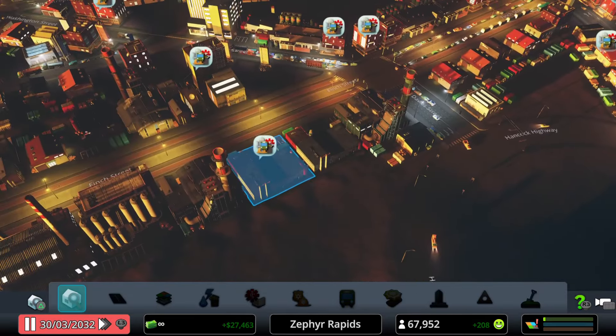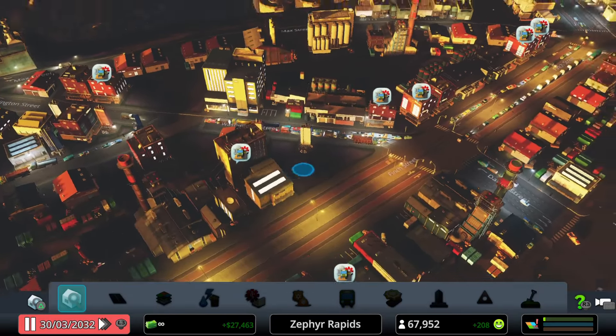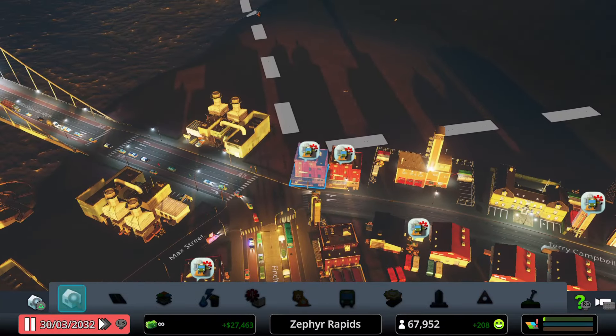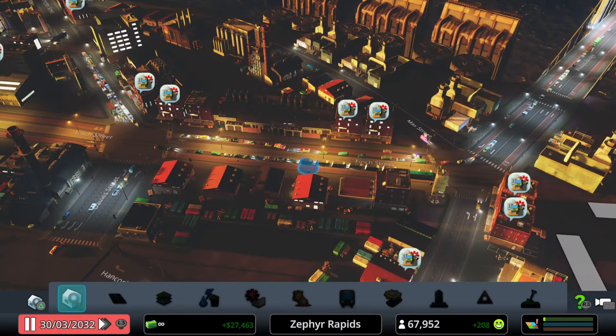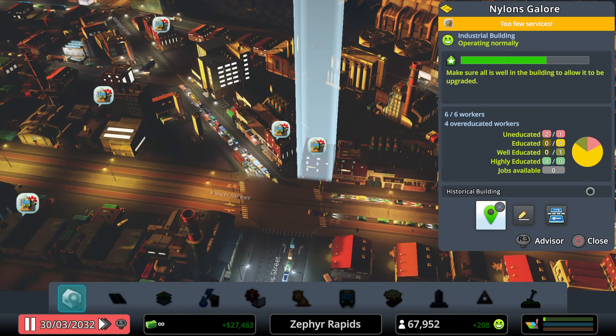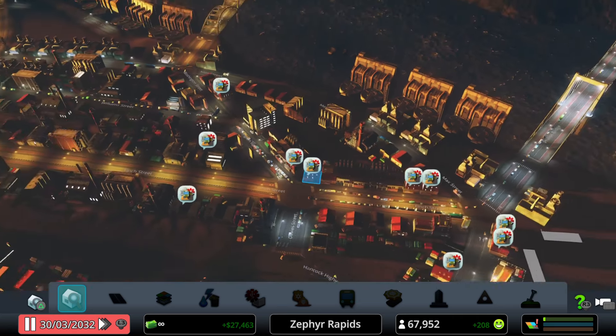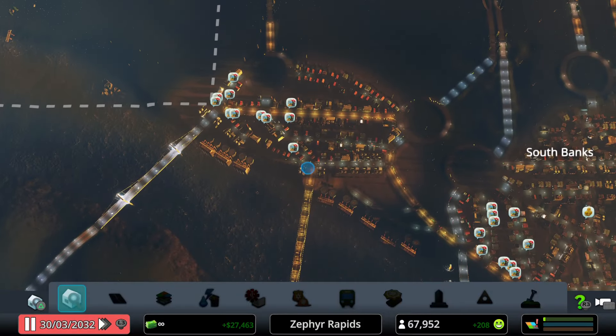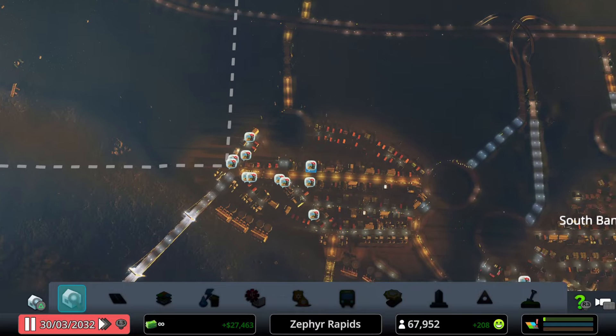Some unexpected icons have appeared — these indicate that manufacturing facilities in the Tuna do not have the proper services to function at their capacity. The eastern side of the Tuna is experiencing a bit of trouble with 'too few services.'